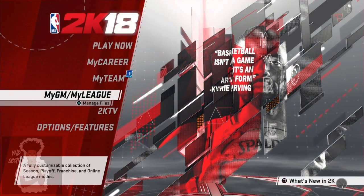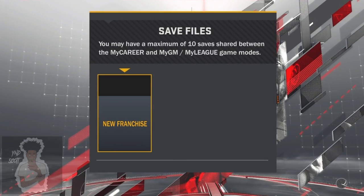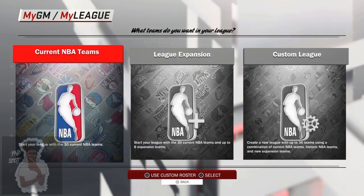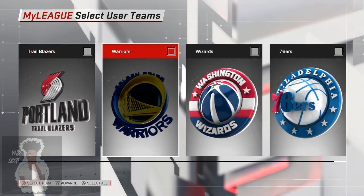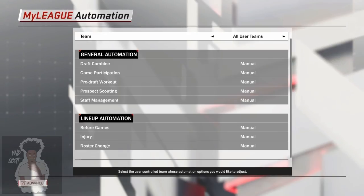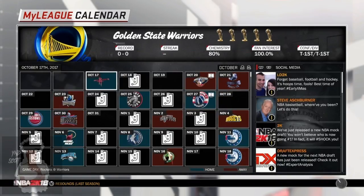I'm going to go down to MyGM, MyLeague, and press X. I'm going to delete this file because this is the one I'm already using. I'm going to start a new one just to show you guys raw footage. I'm going to go over to MyLeague, press X again, X again, X again, and just pick a really good team — I'm going to go ahead and pick the Warriors. Don't pick a trash team. Go ahead and pick a really good team just to be safe. Now this is the same for Xbox.